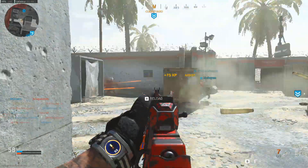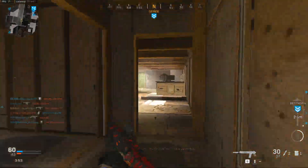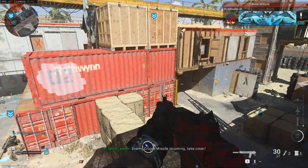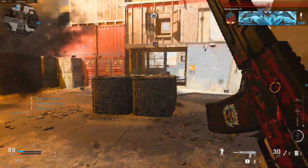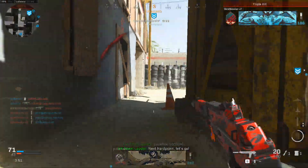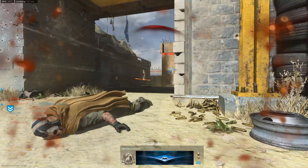Starting off with our first class, we have the newly added Season 2 Grau 556. This is absolutely one of my favorite weapons at the moment because it is so strong. The Grau 556 is an assault rifle with great damage, great range, and minimal recoil — it's an absolute monster. I'm pretty certain I've got the best class setup for this, and I haven't stopped using it since I put it together.